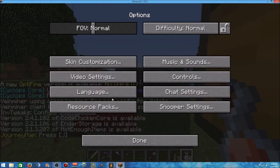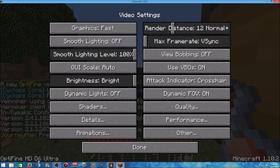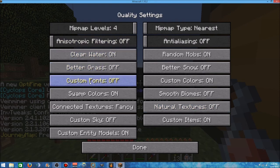If we hit escape, then options, then video, you can see down here OptiFine HD D6 Ultra is installed and you've got all the different settings you can go into. There are multiple videos out there that tell you exactly how to set your shaders or quality and performance, so if you want to work with any of that kind of stuff please go search — there's no point in me making another one since every computer is different. But you can go in here and change things like clear water, and a lot of the stuff if you highlight over top of it, it'll tell you what it does.